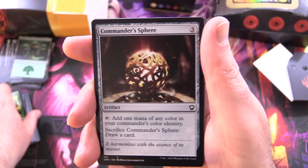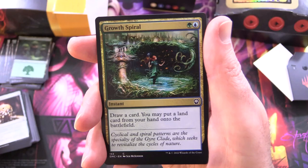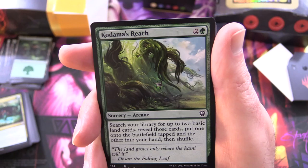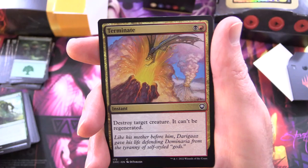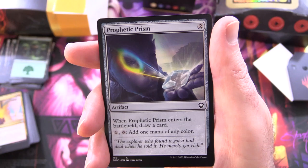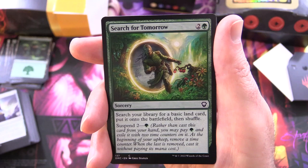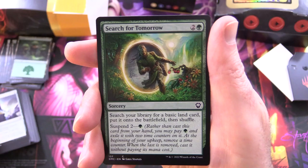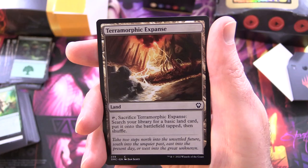Commander's Sphere: artifact for three, tap to add one mana of any colour in your commander's color identity; sacrifice it to draw a card. Growth Spiral: instant for two — draw a card, you may put a land card from your hand onto the battlefield. Kodama's Reach: sorcery arcane for three — search your library for up to two basic land cards, reveal and put one onto the battlefield tapped, the other into your hand, then shuffle. Terminate: instant for two — destroy target creature, it can't be regenerated. Prophetic Prism: artifact for two — when it enters the battlefield, draw a card; for one, tap to add one mana of any colour. Search for Tomorrow: sorcery for three — search your library for a basic land card, put it onto the battlefield then shuffle; and you've got suspend two for a green. Terramorphic Expanse: land, tap, sacrifice it, search your library for a basic land card, put it onto the battlefield tapped then shuffle.